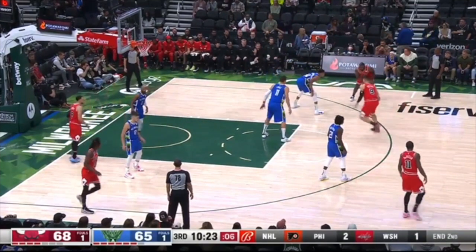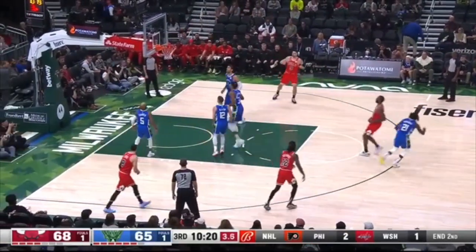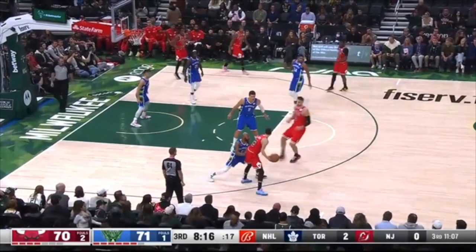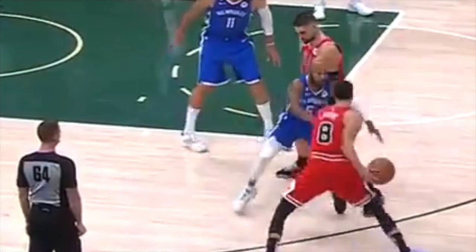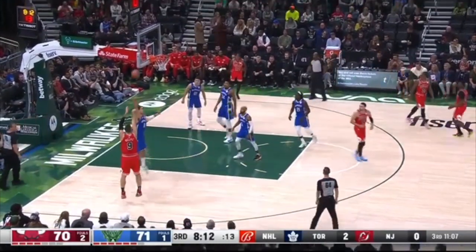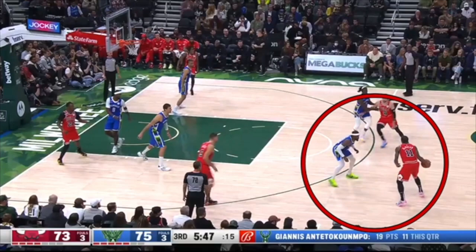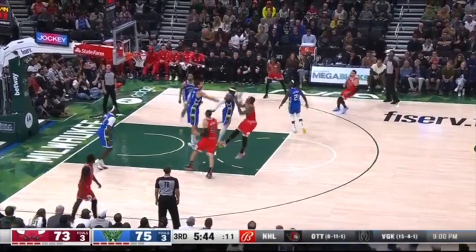Look at this — you can't have this space. You have no chance of getting over this screen. Javon Carter's doing a nice job guarding defensively, but look at this little crevice of space Zach Levine just created — that is all it takes for Zach Levine to get over this screen before you, and now that draws Brook Lopez and an open jumper. If you want to run drop coverage, there can't be this space — you have no chance of getting over the screen. None. And now DeRozan's open.